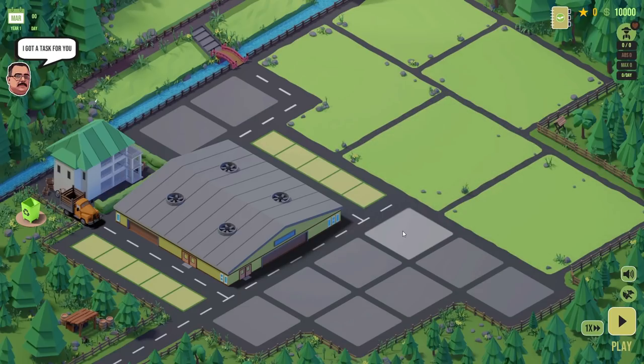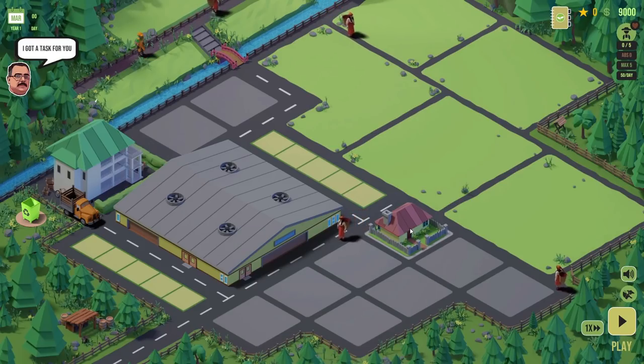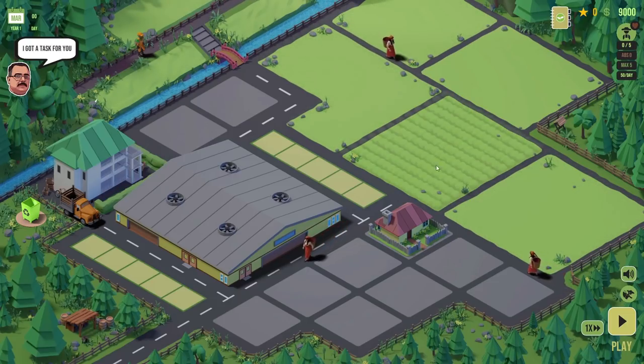The first thing we need to do is get some workers — we've got nobody working here right now. Let's go to facilities and get ourselves a workers' quarter for 1,000 coins, which holds five workers. There's also a tea taster house for 5,000 coins — I want to live there — but we can't afford that right now. That's half our money gone before we've got any tea going. So we'll buy the worker quarter and little workers start wandering about the place.